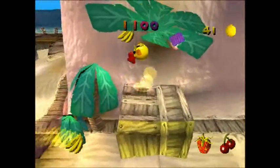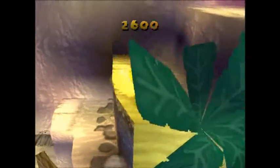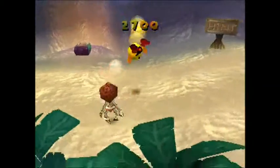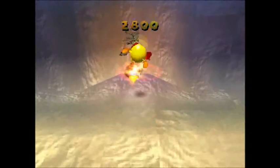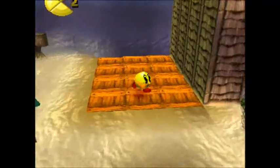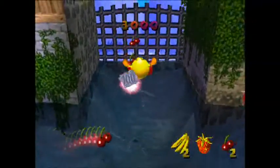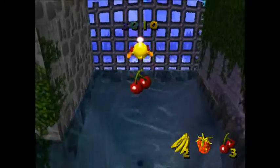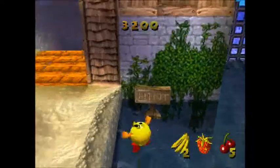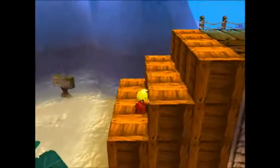There are two bananas up the top by the banana tree — collect them, then jump up here. Now I'm going to kill these enemies by doing a jump and a stomp, which kills the enemies. Now I'm just going to collect a couple of cherries from the water here. Pac-Man can dive around the water or he can jump across.